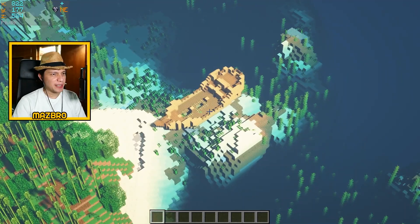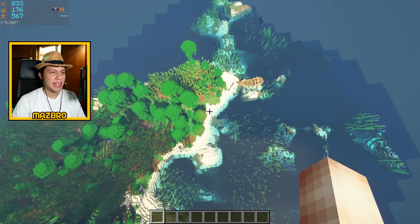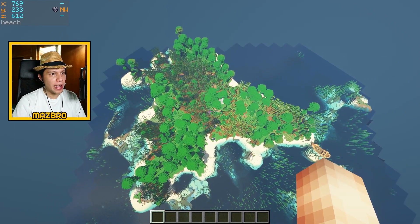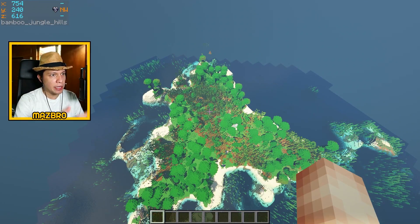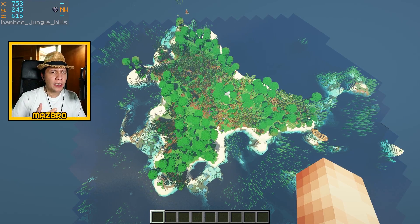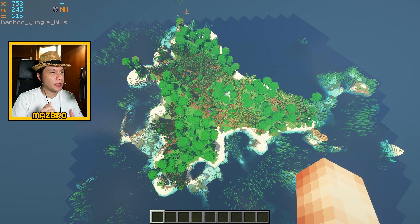There's a fully intact shipwreck over there. Check this out — this island is a fully jungle island with no other biome, which is super rare, and most of it is also a bamboo biome with bamboo jungle hills on one side. The biome names show up on the top left of your screen as well. So you've got a tiny landlocked mushroom biome and a tiny bamboo jungle biome that is waterlocked — two biomes that are very irregularly placed in the Minecraft world. That's seed number four!